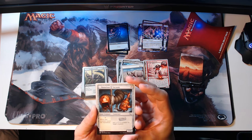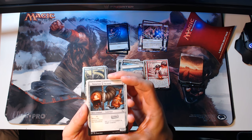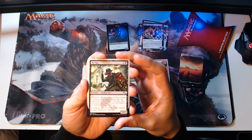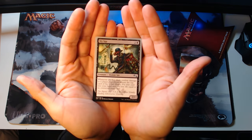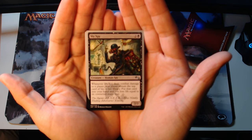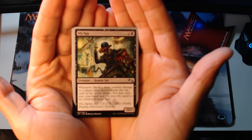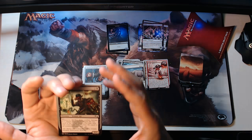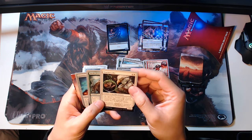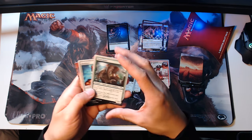Ferocious Vacuum — three colorless mana. When this creature enters the battlefield, put a one-one counter on target creature. It's a one-one artifact creature. For uncommons, we have Sly Spy — two and a black for a two-two creature human spy. Whenever Sly Spy deals combat damage to a player, that player reveals the top card of their library; put that card into your hand and you lose life equal to the converted mana cost. Black does what black does best. Teacher's Pet — bird scientist, two-one for one and a white. If you sacrifice this guy, search your library for a card with augment, combine it with a target host you controlled, and shuffle your library. Shelephant again — we already saw this one.